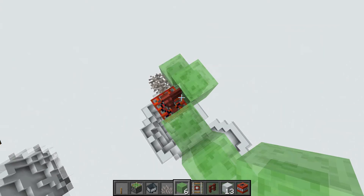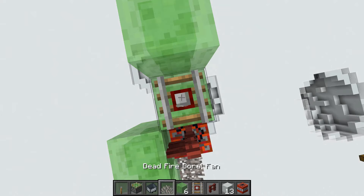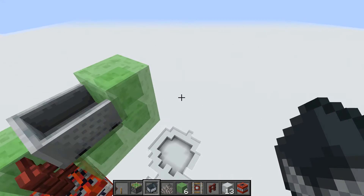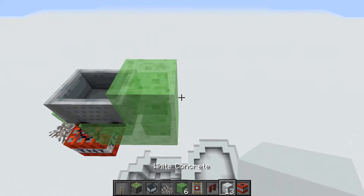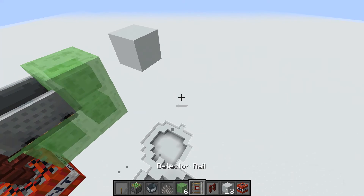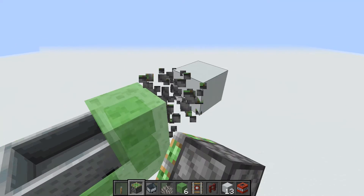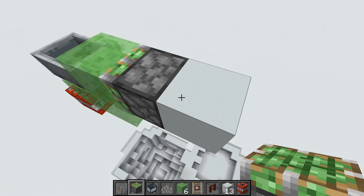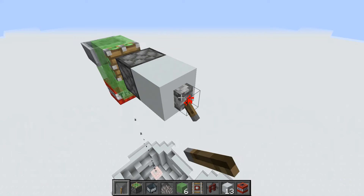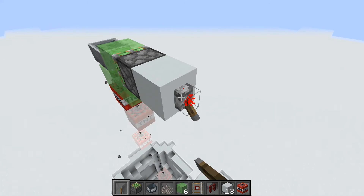Then you replace it and come to the blocks like this, break this block, take a sticky piston, paste it inwards towards the slime, take a lever — and there goes your TNT duplicator.